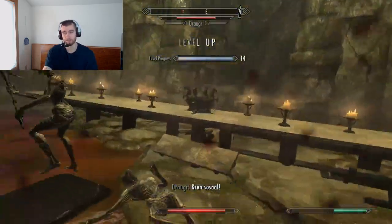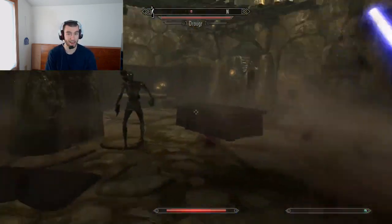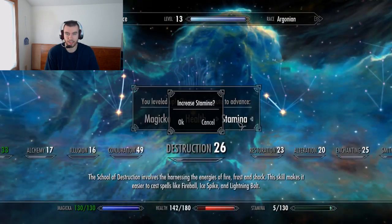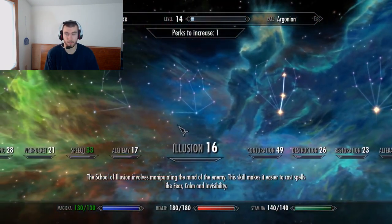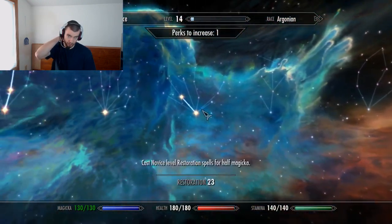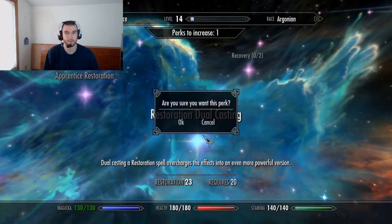Alchemy in like every Elder Scrolls game ever is extremely useful and highly part of the meta. I mean you can make instant heal potions right off the bat, and honestly, if you could do only damage health and heal health it's still a useful skill.